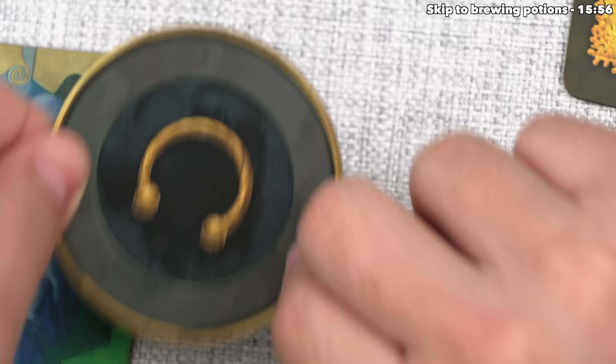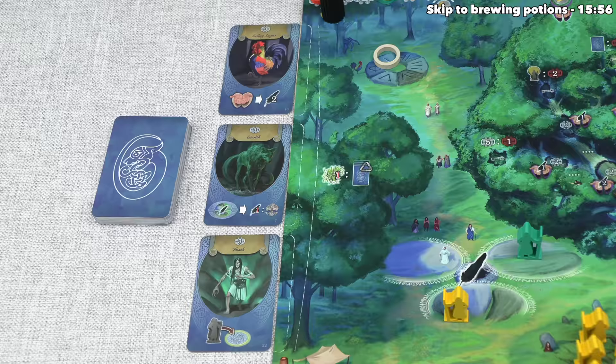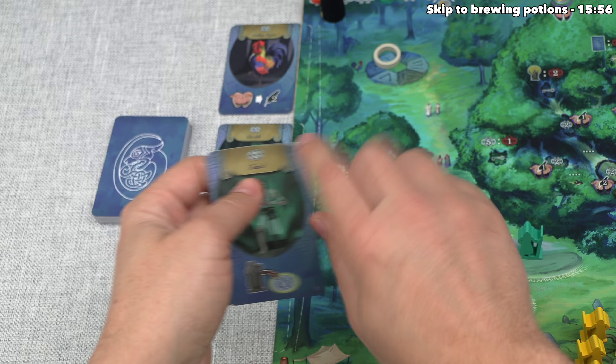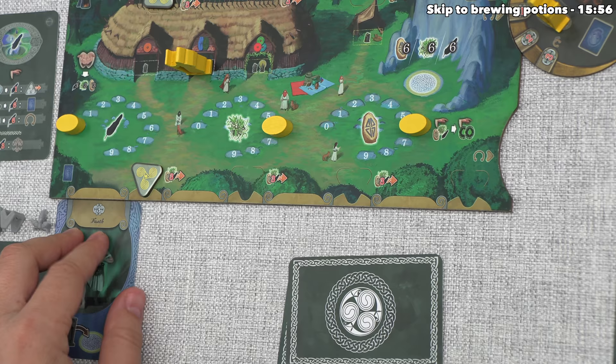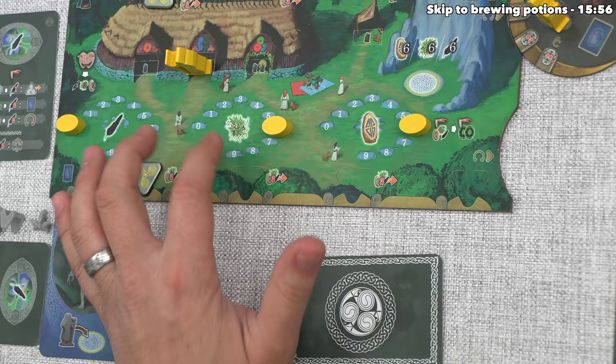The effect for this artifact says they can take one creature card. So once again they could take any of these, or spend a mistletoe to see three more, and they really like the idea of this creature card here. That is going to get them three victory points immediately, which will take them up to six, and then they can take this creature and place it into their open spot. In order to move this over for them, they just have to spend three resources of any type - not one specific type - and that's just one of the effects of this specific druidic order.